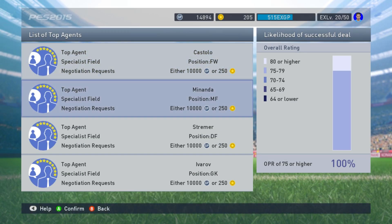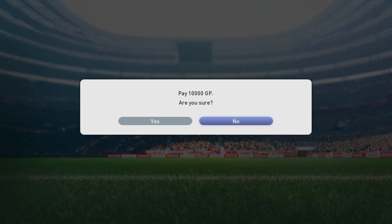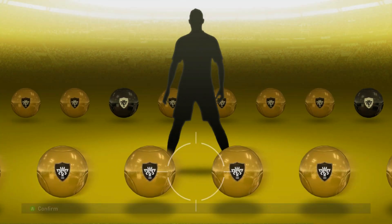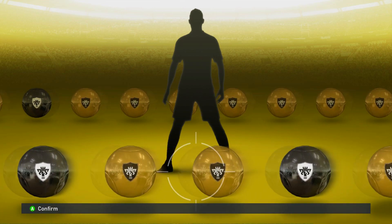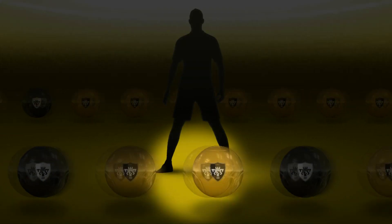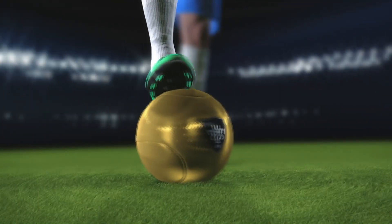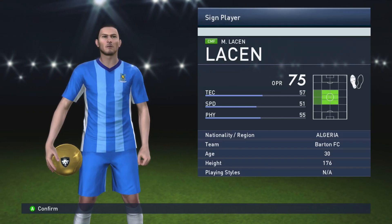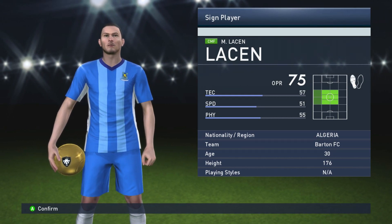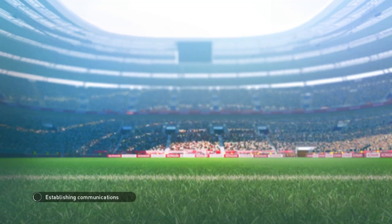Let's go ahead and sign a player. I've just increased the player slots so I don't need to remove anyone. Let's sign a midfielder using GP. This is the pack animation - the balls appear, with gold ones being 75 to 79 overall and black ones being 80 plus. We got a gold ball - let's see who it is. It's Lassin, 75 overall central midfielder, which is quite good.